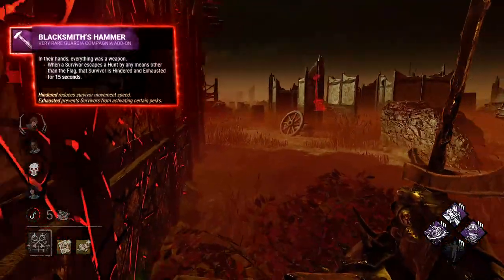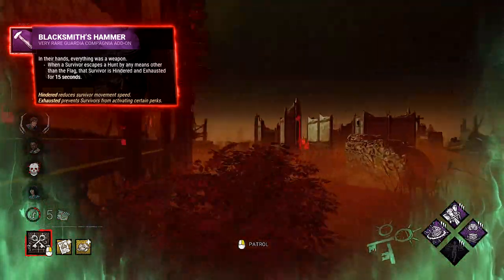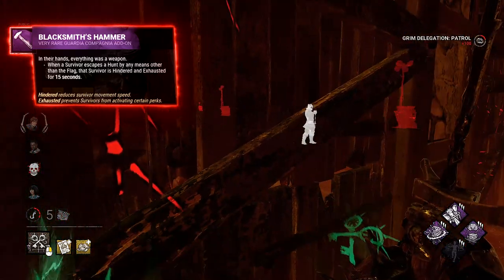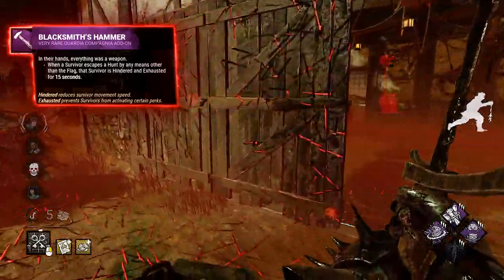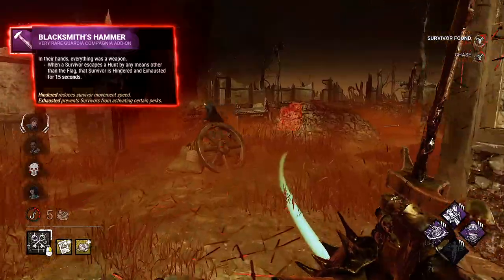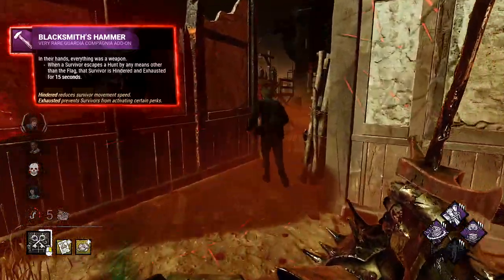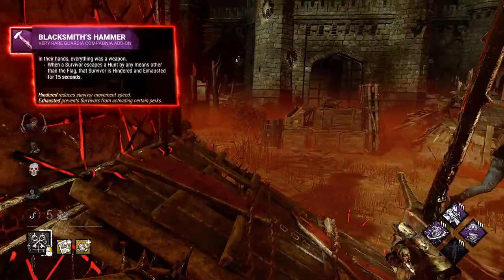Blacksmith Hammer: when a survivor escapes a hunt by any means other than the flag, they will be hindered and exhausted. Really nice. Can be used to finish a chase — if you initiate the guard chase and just stay on the flag a little bit, forcing the survivor to run away. Still a little situational and has some counterplays, so it's just good.